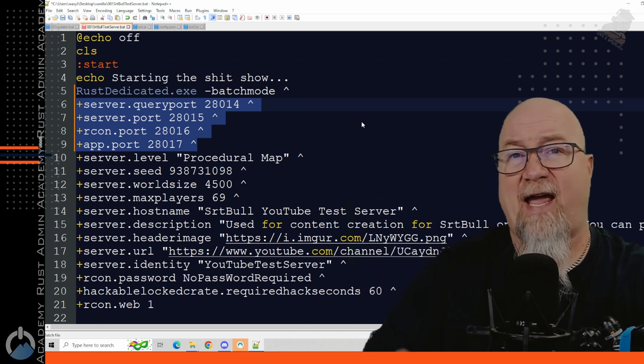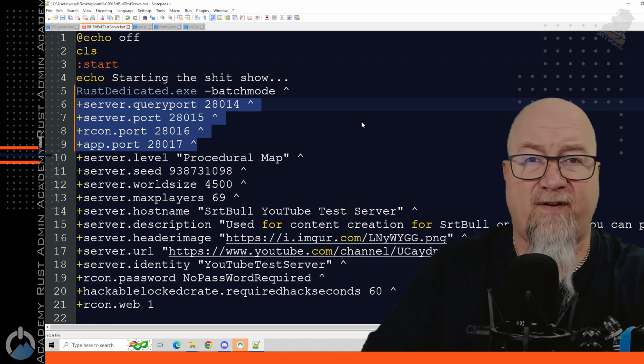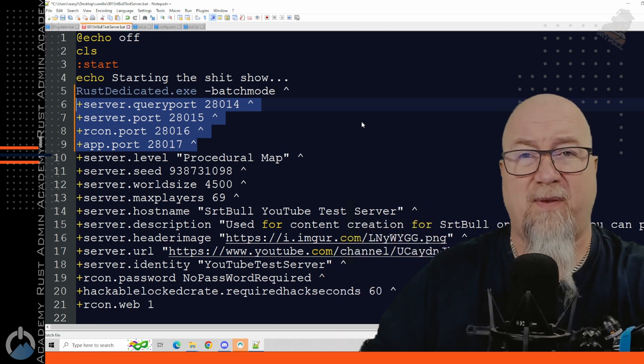But for those server owners out there that had an existing player base — that probably got messages in their Discord saying they can't find your server anymore — there's a bit of a tweak you have to make when adding this query port. Picture what is actually behind a favorited server: there's going to be an IP address with a port number associated with that. For most single server owners, that port number is going to be 28015. So if we go in and just add a query port of 28014 or 28016 or whatever, that's obviously going to make it so that that favorited server is no longer valid anymore and won't even show up on that list.